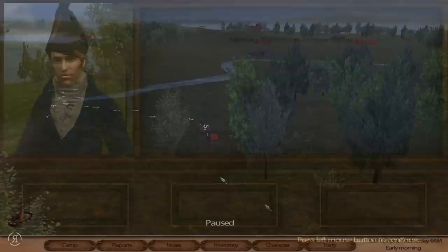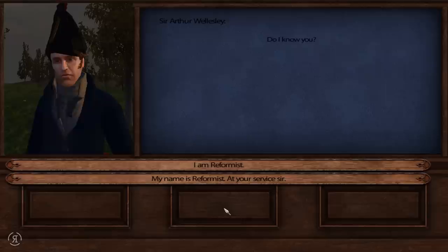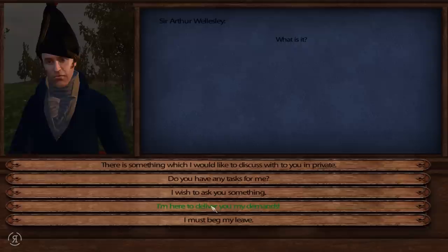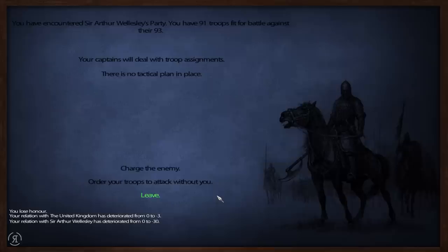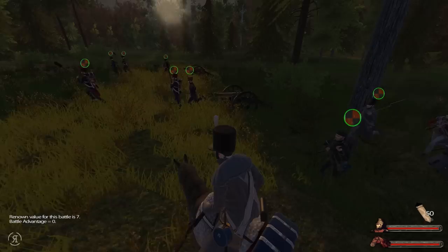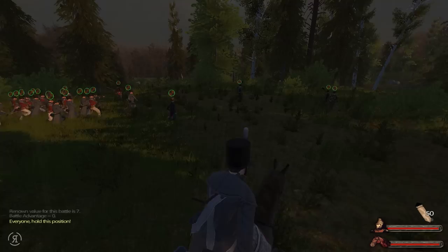Once again we are now within company of Sir Arthur Wellesley and we will be engaging him. We're not going to say 'do you have any tasks for me' - we're not going to cross that bridge again. Let us without further ado just engage him in battle. Our relation with the United Kingdom has deteriorated - of course it has. We are very evenly matched and I'm very hopeful we'll be able to deal some good damage here. I went back and bought another cannon because I thought it might be fun.